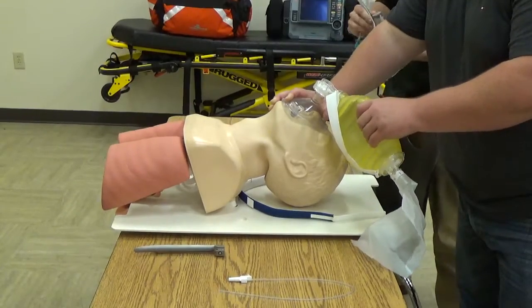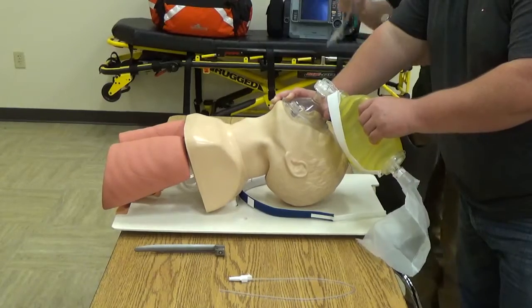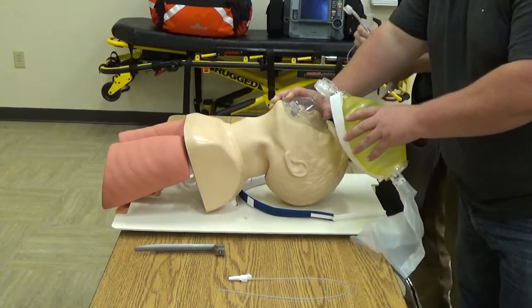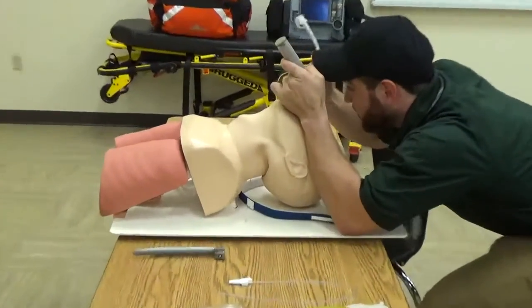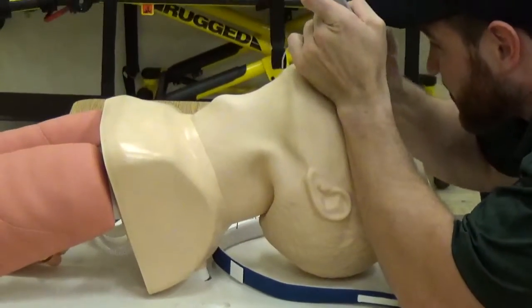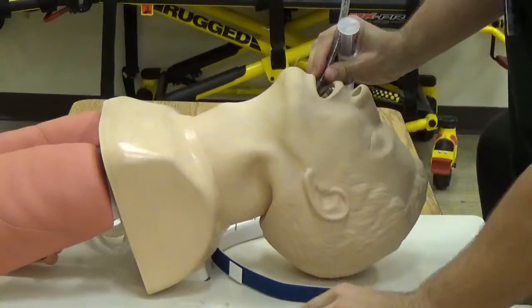On the count of three, I'll have my partner stop ventilations and remove the OPA. One, two, three. Placing the laryngoscope blade, sweeping the tongue to the left. Visualizing the vocal cords. Passing the ET tube through the vocal cords, looking for tube confirmation at the teeth.